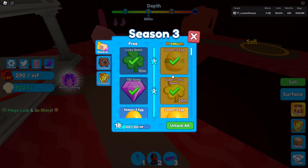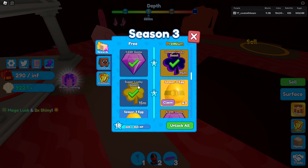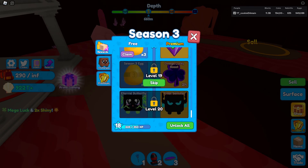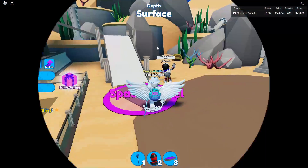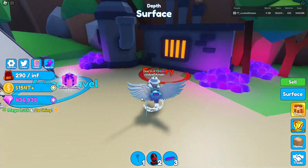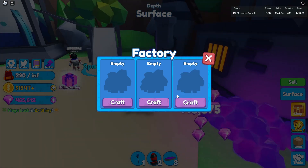I don't remember the rest but there's definitely some gems in the season pass — you get like 700 from there. There are obviously many ways to get gems. Right here it's like 18,000, and then there's also the factory, which is basically the easiest way to grind gems.